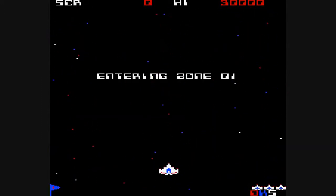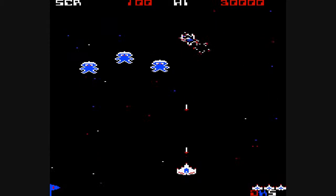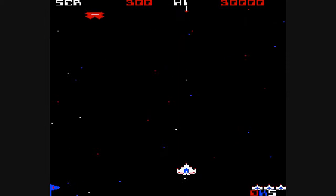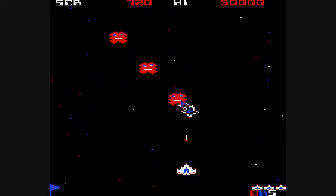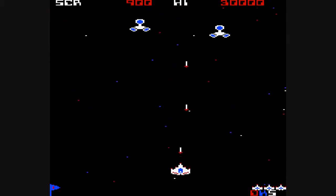Zone 1. So ultimately what we have here is a fairly standard 80s shoot-'em-up. The aliens come in various different designs and they attack in various different waves. You can move your ship left and right and up and down. The up and down part was really quite unusual on the Electron at that time, because most shoot-'em-ups just had left and right and that was it.